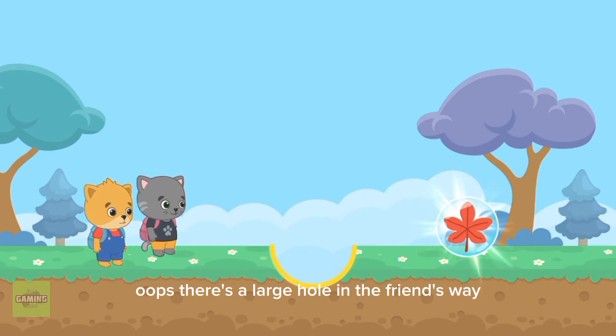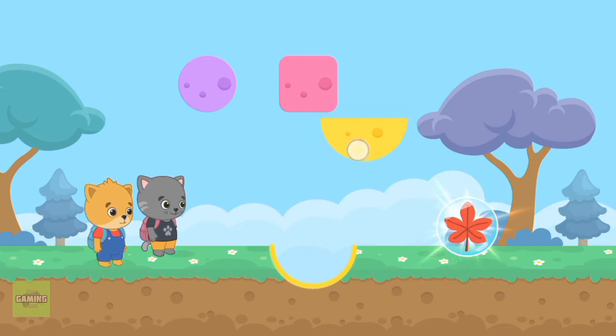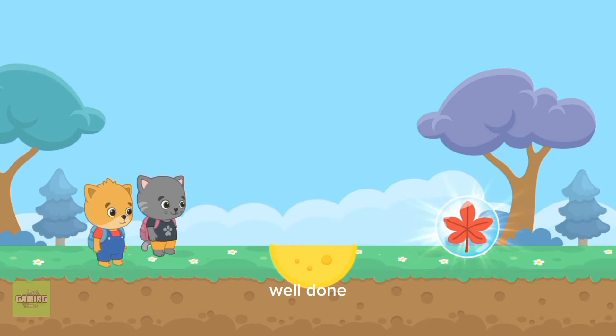Oops! There's a large hole in the friend's way. Move the object of the right shape into the hole. Let's go! Well done!